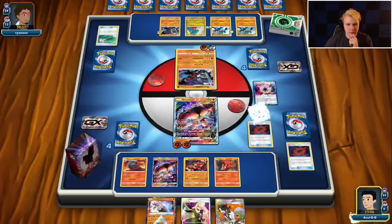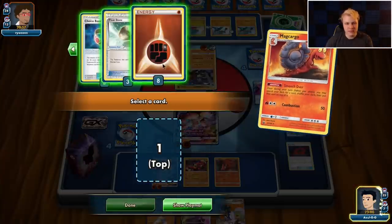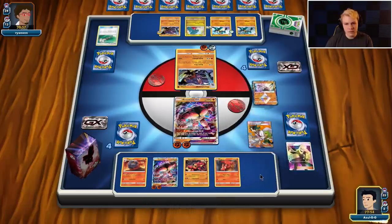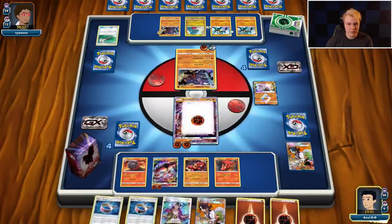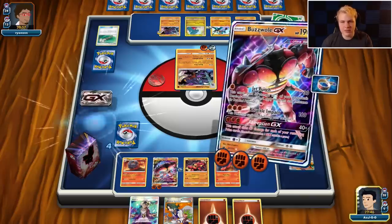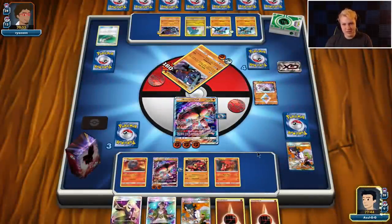They're doing what we do — 160. We'll put a Fighting Energy on top. I don't think I need to bench the Diancy. Hit him with the Sycamore — one, two, three, four, five, six — plenty of energy. I'm gonna go ahead and commit these Choice Bands since they're pretty useless in this matchup. These things are gonna be attacking so they don't need Floatstones. Then we hit him with Absorption for the knockout. One more prize — I want to take two but it's a Garchomp so we're only getting one.